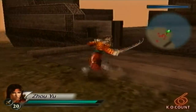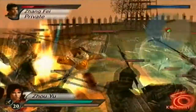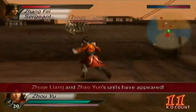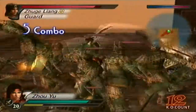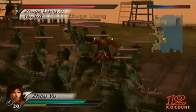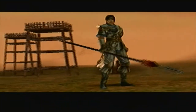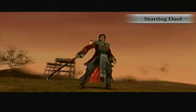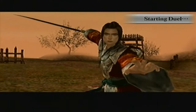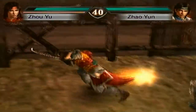Zhuge Liang should be arriving very shortly. Since I already have the weapon, I'm going to aim for ending the stage right now. He's going to try to go for the objective, but since we have Ding Feng and Xu Sheng ready for ambushes, he'll definitely be stalled for a while. In the meantime, we will duel Zhao Yun — I was hoping to skip this part, but that's fine. Just get ready for the musou attack; at least they don't have it until you drop their health down near red.